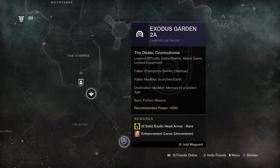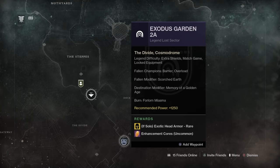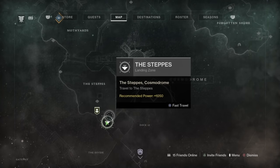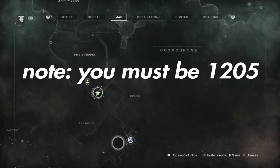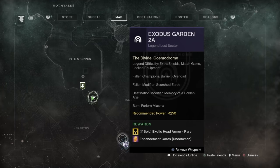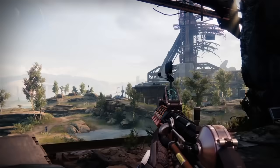You can see that the rewards say exotic head armor and enhancement cores. Next to the exotic head armor, it says 'if solo,' so you have to solo this Legendary Lost Sector. If this does not appear on your screen, that means you are not high enough level. You have to be at least 1,205 to be able to see this on your map, so make sure you are that level.